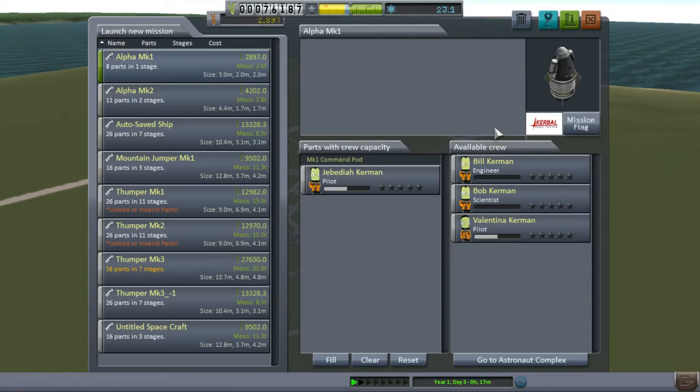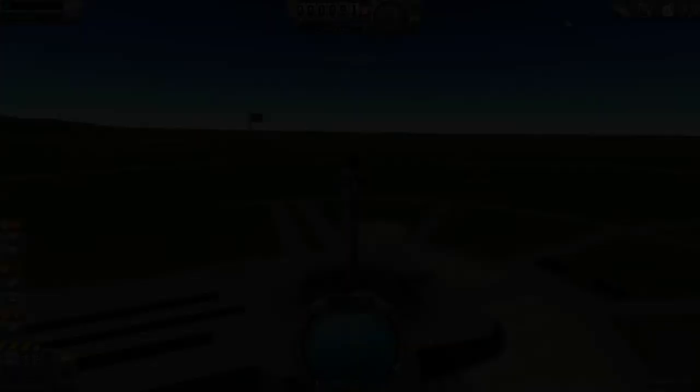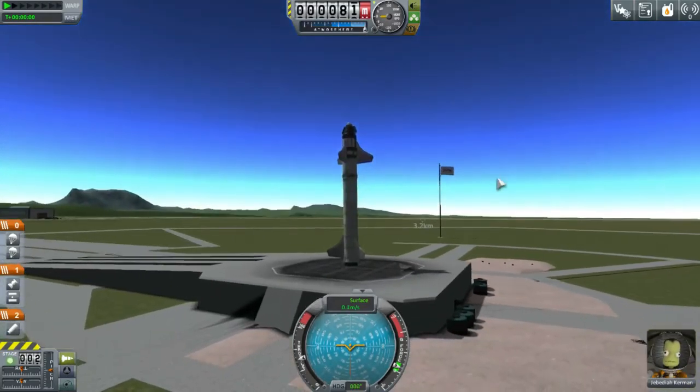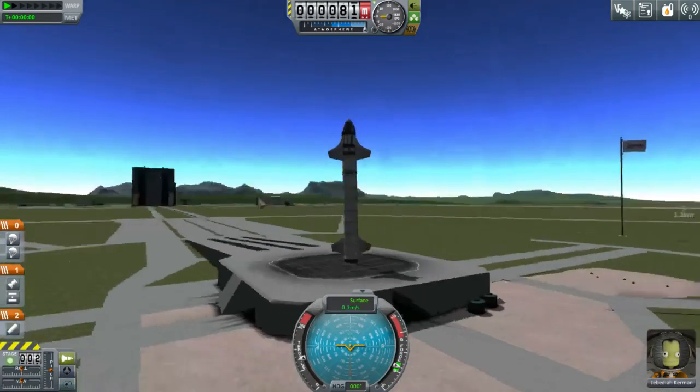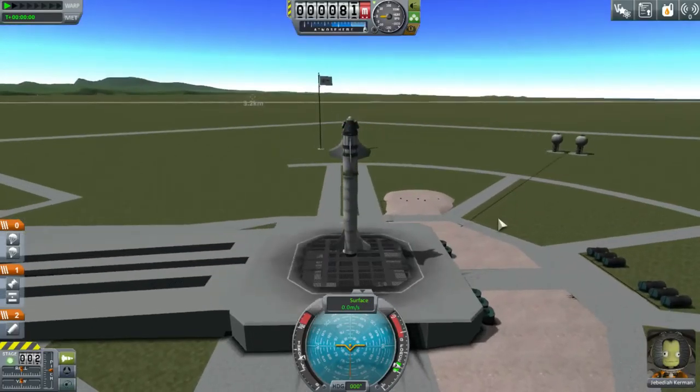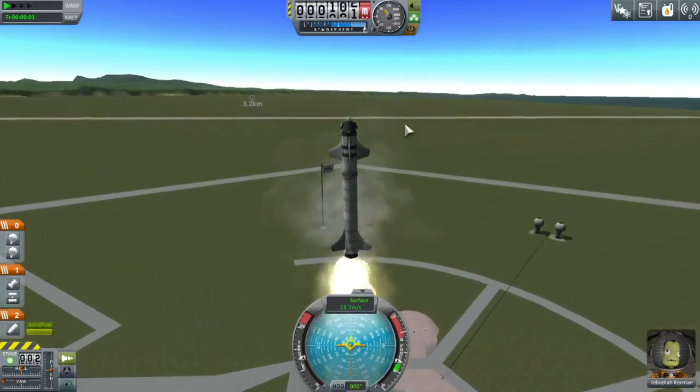So let's go here. I did save the ship — Mountain Jumper, this one right here. We're going to have Jebediah with us and we're going to launch. Here we are on the launch pad. Everything is good to go. We need to head that direction, to the left. Three, two, one — launch!